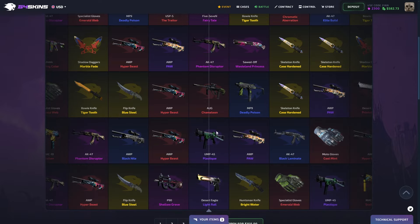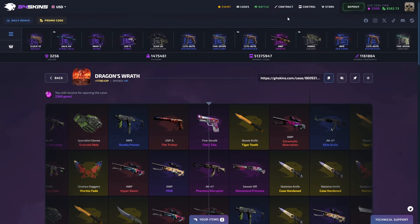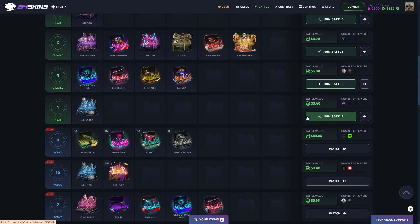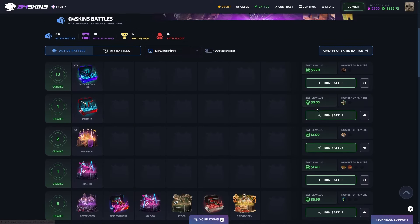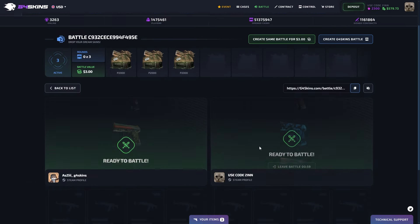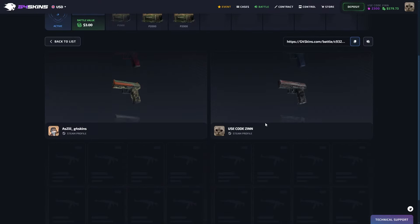Alright, where are my items? I want to see my items. Okay, I have something right now. Let's go to the battle — let's see if there is a suitable one for us. I don't think there is, so let's just join that one. It's not a very good battle, not that expensive or valuable, but this one should be nice. I want to make a good start, I really do.